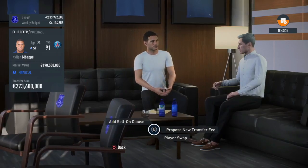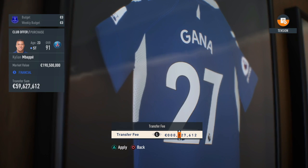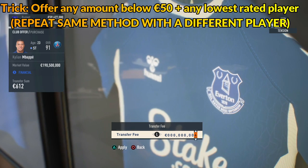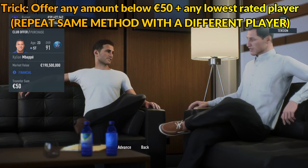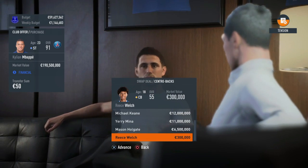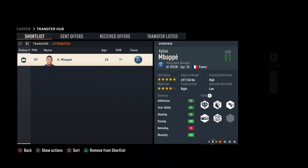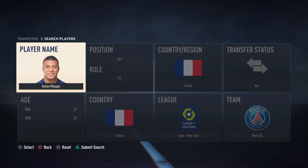The same thing happens as in loose negotiation settings — they counter offer. So what you need to do is counter offer again and offer another player who's lowest rated plus the same amount. They're going to tell you that they're going to think about it, similar to what happened in the loose negotiation settings. This is my first time on strict negotiation settings. Let's skip a few days and see what they say.